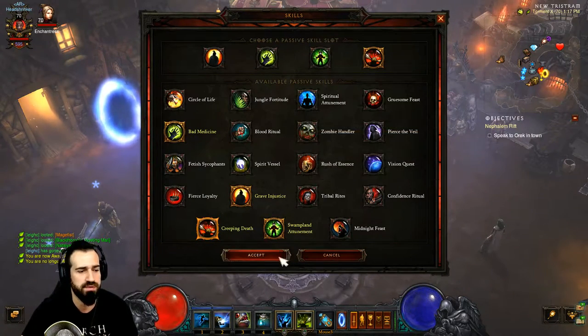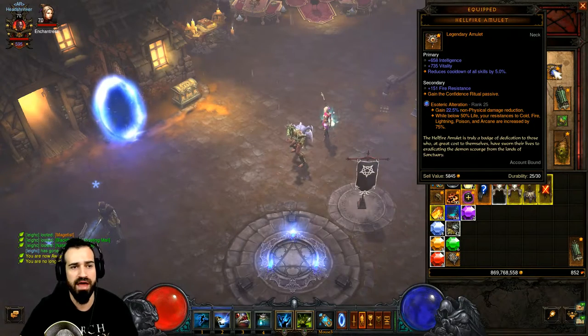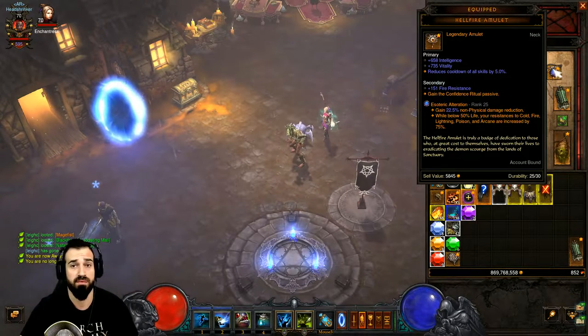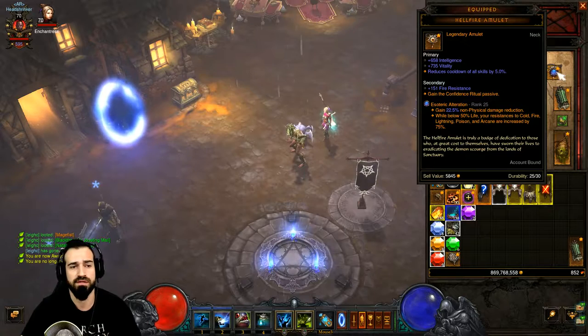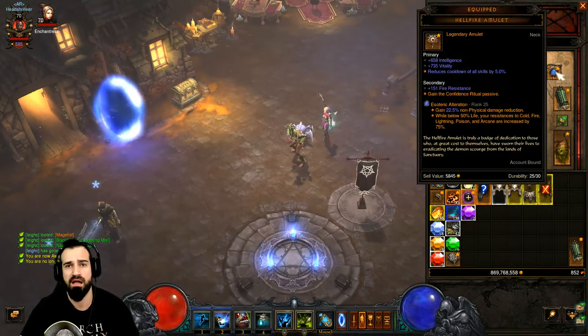You might wonder why we don't have Confidence Ritual — we do, it's our fifth passive from our Hellfire Amulet. Make sure you have a Hellfire Amulet with a really good passive. I'm using Confidence Ritual because I would have subbed out one of the other passives for it anyway, so it's definitely handy to get that fifth passive slot from the amulet.